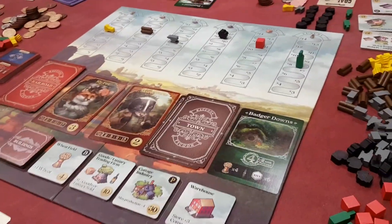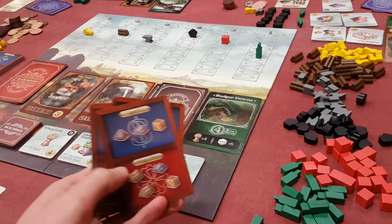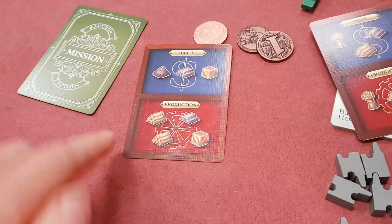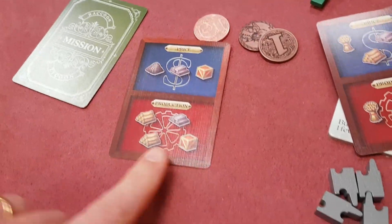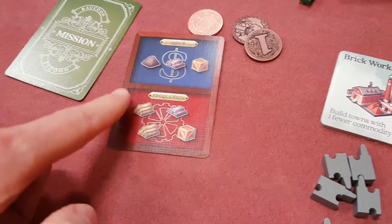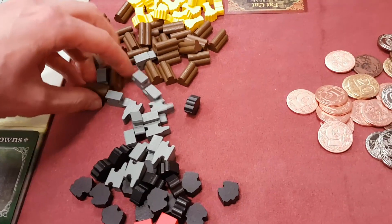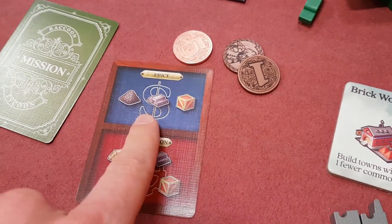Essentially, when it's your go, you can do a number of actions. One thing you can do is produce — you have a hand of cards, you pick one of these cards, and when you play it you get the stuff at the bottom, up to three. There are some buildings you can buy that let you get more than three, but otherwise you just get three. So I might pick two wood and an iron, take it from the supply, and grab my two wood and my iron. Then the price of the things at the top increases.